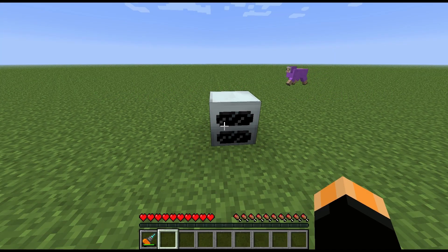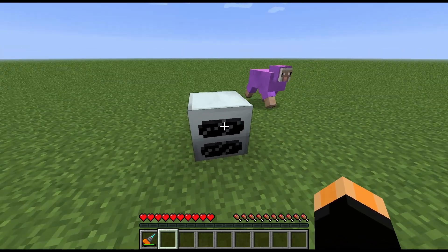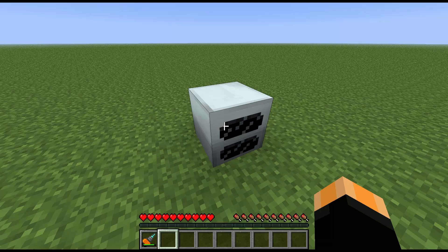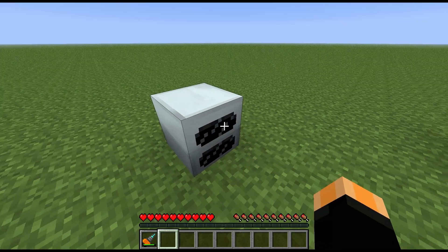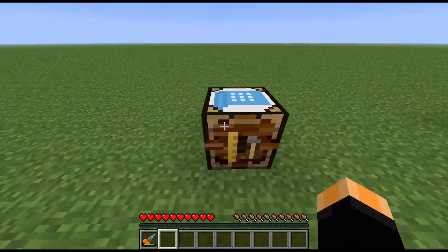Welcome to another block spotlight. Today, expanding from yesterday's spotlight on the generator, we're going to be looking at the geothermal generator. This will take lava and turn it into EU, which is what we need to drive things like the macerator and some of the furnaces.